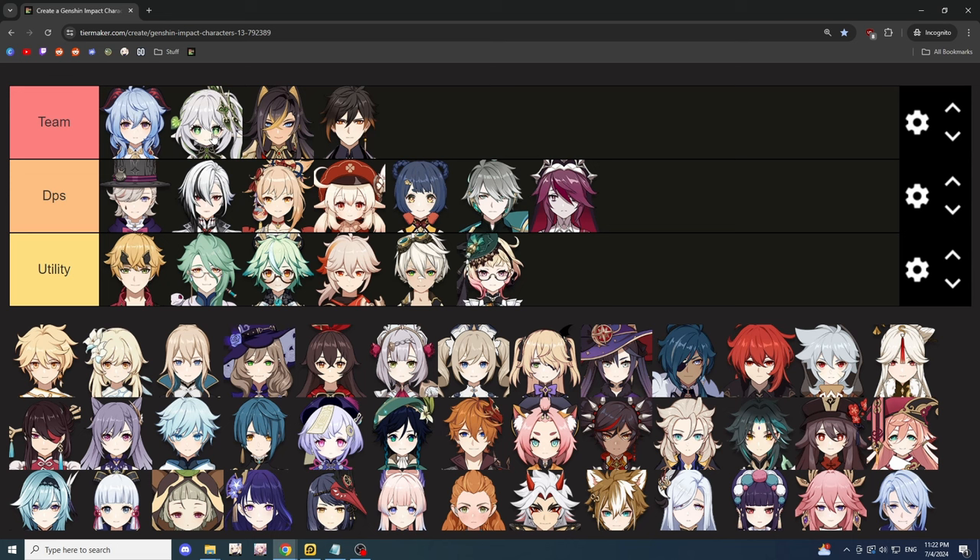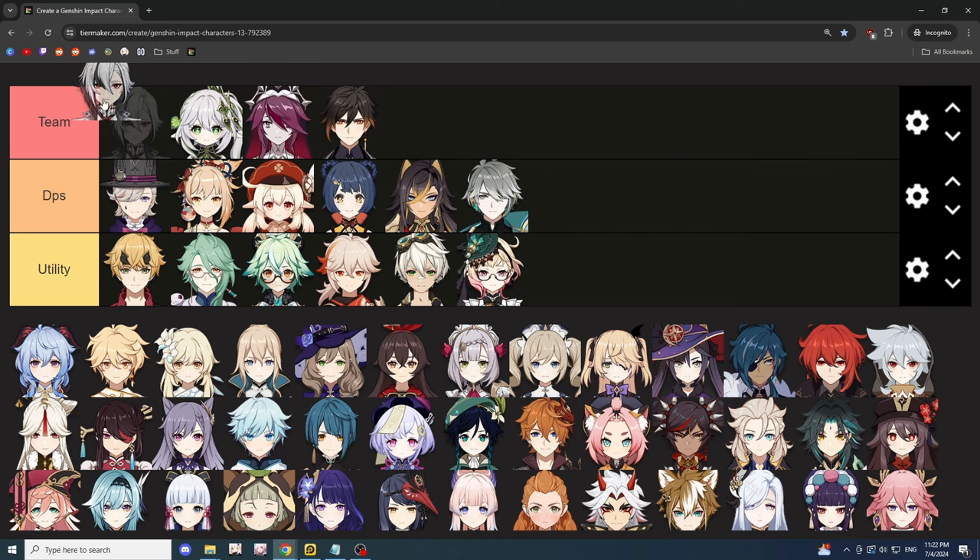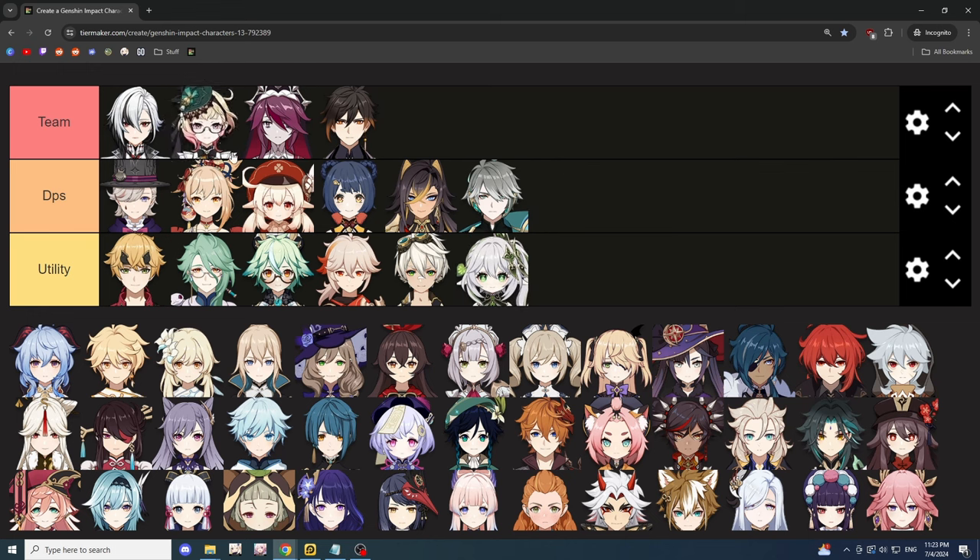The good thing about Nahida here is that when you have a cryo main DPS stealing the melt damage, the extra elemental mastery is really valuable. It becomes awkward if you flip it — like having Rosaria melting with a pyro main DPS — because Rosaria is off-field and doesn't benefit from Nahida's elemental mastery buff. I actually asked for a new dendro sub-DPS to fix this problem a few months ago, and here we are — I got exactly what I wanted.